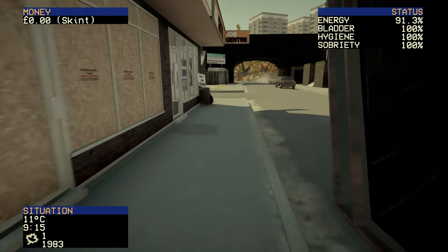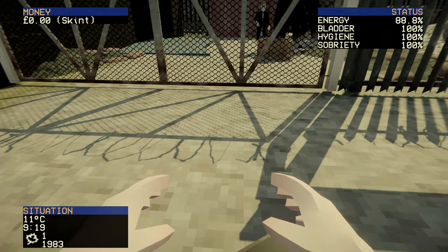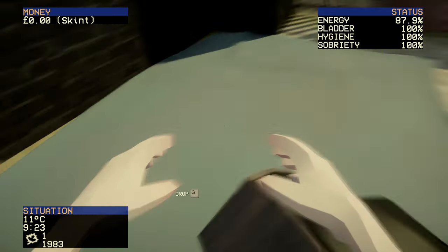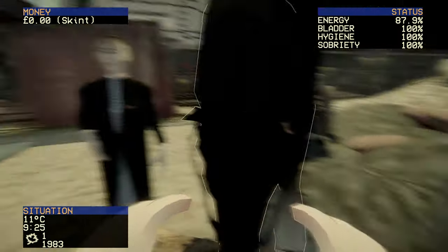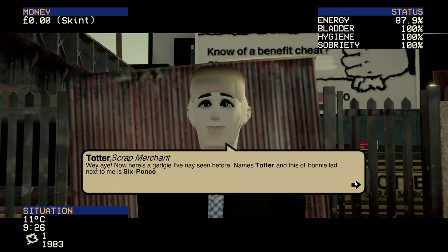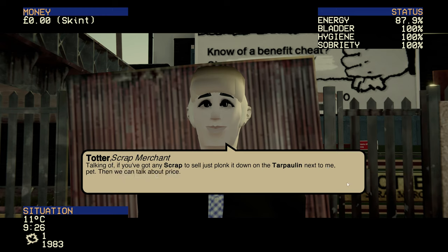Everything is very, very British — if you're not familiar with the UK, you're going to kind of struggle with this one. Anything you want to sell, you just drop off on this tarpaulin. Let's go meet Totter. She's a scrap merchant — her old bonny horse is called Sixpence. If you've got any scrap to sell, just plonk it on the tarpaulin and she'll give you a price.